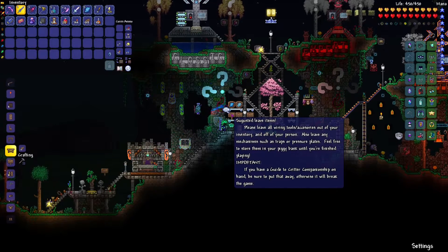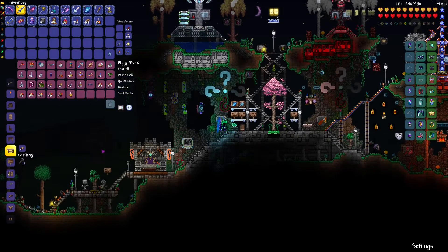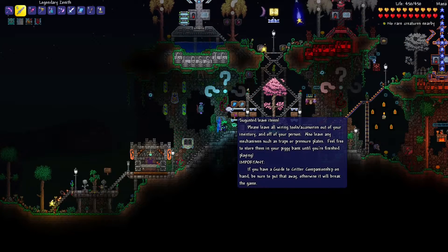Next sign: Suggested leave items. Please leave all wiring tools and accessories out of your inventory and off your person. Also leave any mechanisms such as traps or pressure plates. Feel free to store them in your piggy bank until you're finished playing — and there's a piggy bank right down below. And very importantly, if you have a Guide to Critter Companionship on hand, be sure to put that away. Otherwise the game will break.